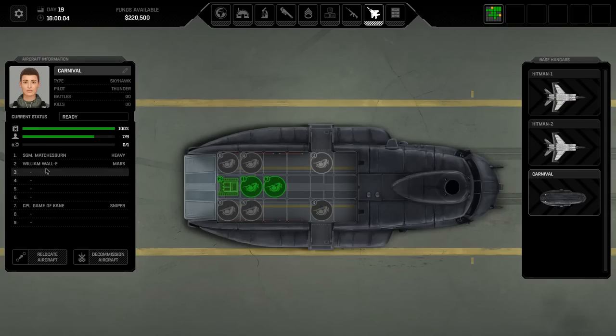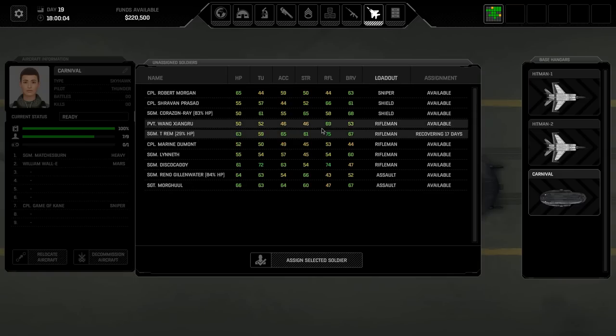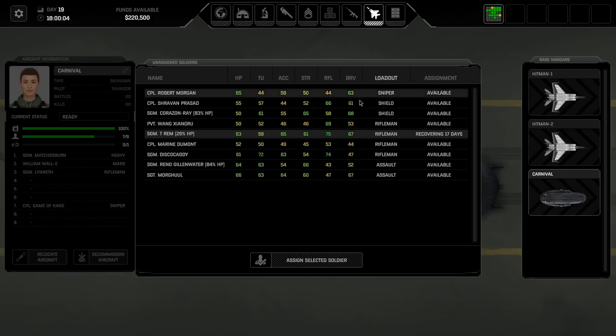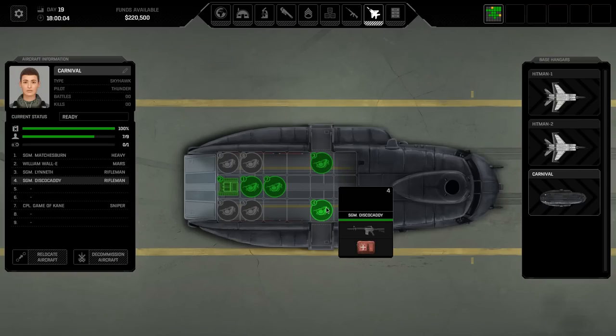Now we want a rifleman in positions three and four. Of our remaining people, we've got four set as riflemen, two of which we haven't used before - Wang and Marine Dumont - who will need to be renamed if I assign them. For now, we're going to put Lynn in that position there. They've got 54 time units and 57 accuracy. Their strength is low but everything else is good. And in the other rifleman position, TRM is no way coming - we've got Disco Caddy with good stats. So this guy is going to go in the other rifleman slot.